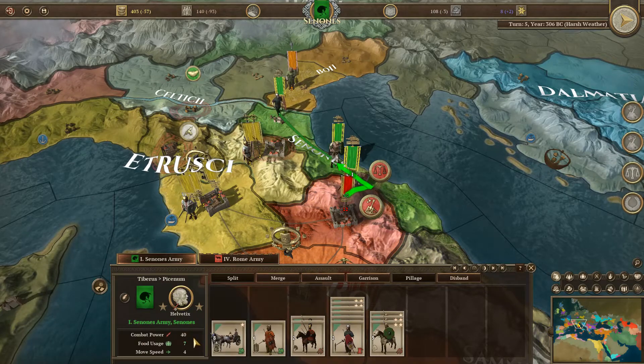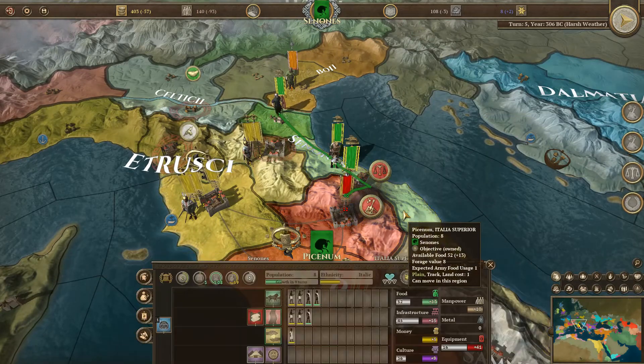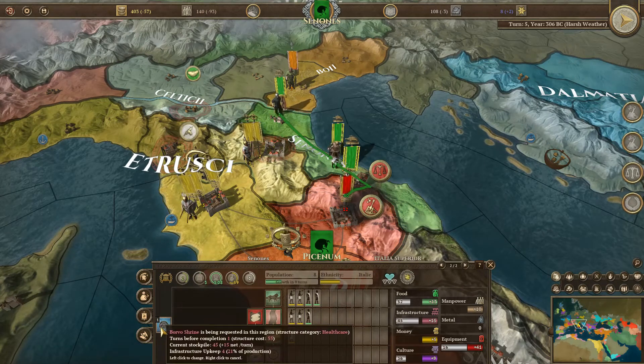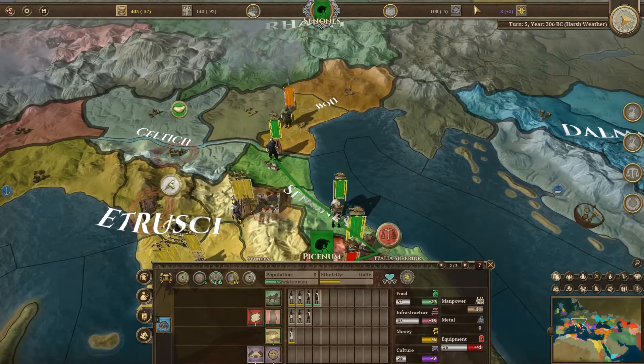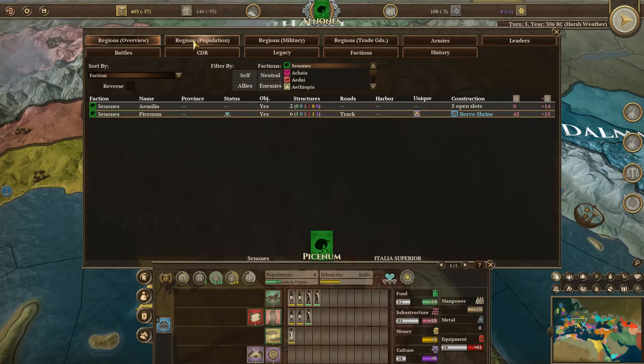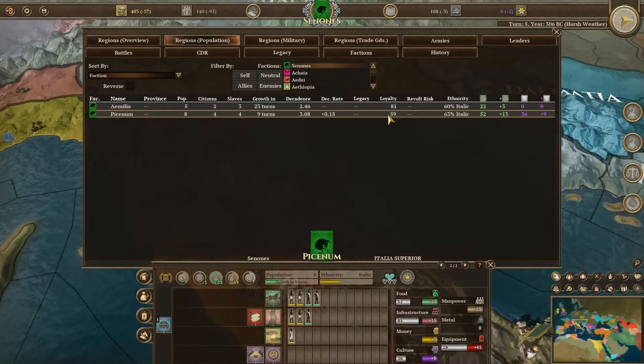The army is still under commander Helvetix. I'm getting the heck out. The Boro Shrine building is going to be built next turn. Infrastructure upkeep 21%. Let's look at the ledger - regions population. Growth in nine turns, growth in 23 turns. Revolt risk is none. Loyalty at 59% - that's a problem.